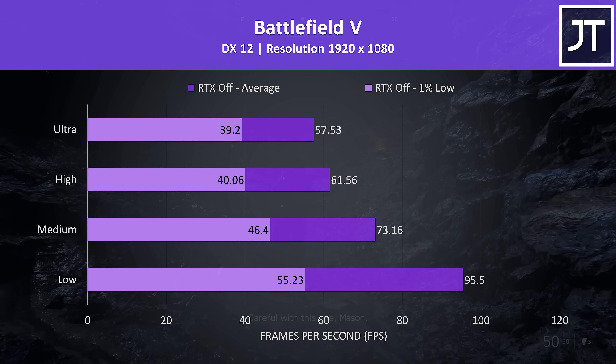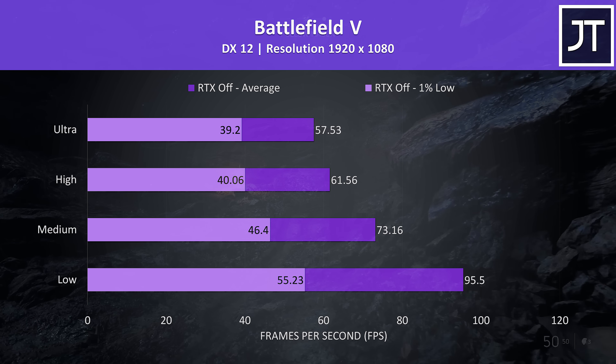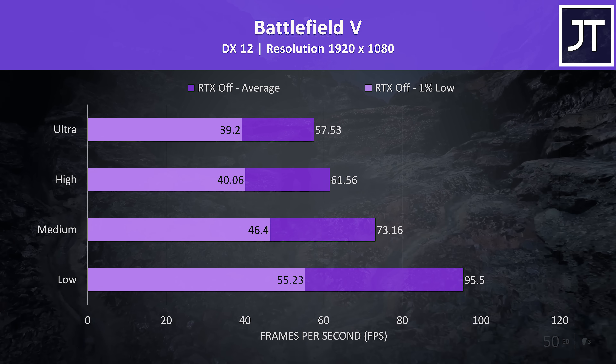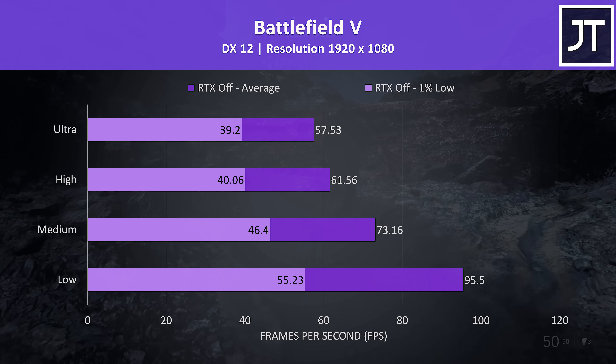Battlefield 5 was tested in campaign mode. There wasn't too much of a difference between ultra and high settings — both were around the 60 FPS mark and were playable, though low settings was approaching 100 FPS if you prefer frame rate over looks.